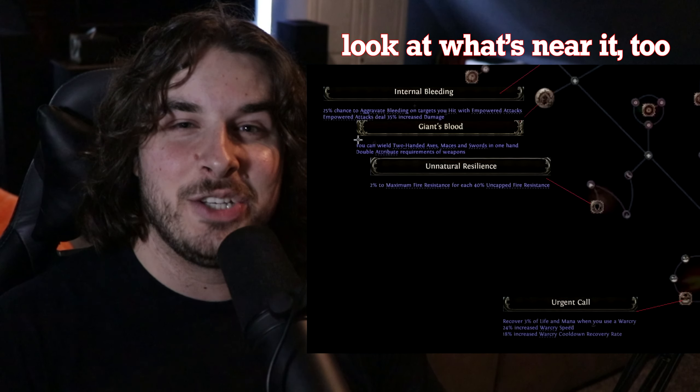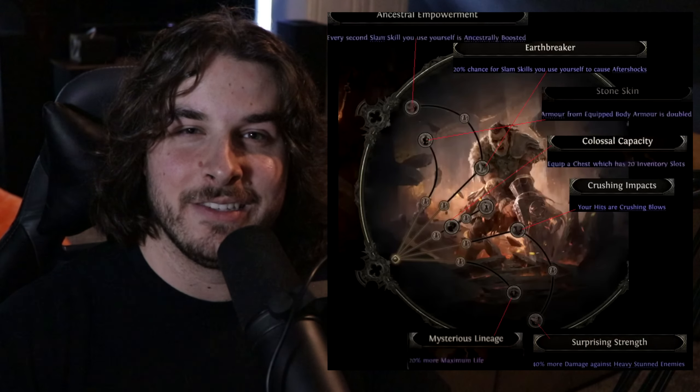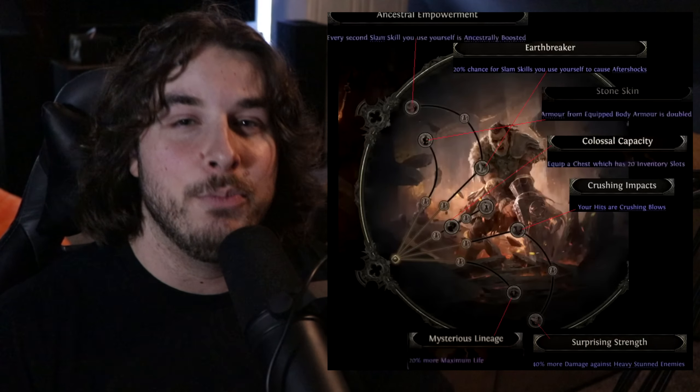Now, given that I haven't had my hands on the game, I've had to learn and synthesize all this information from other people's gameplay previews. And it is safe to say that yes, absolutely taking the Giant's Blood keystone and going any slam skill with the Titan ascendancy - which is one of the Warrior ascendancies - is going to be absurdly powerful. If you are a true melee enthusiast, it's probably what you're going to want to do in Path of Exile 2.